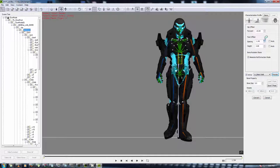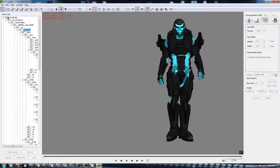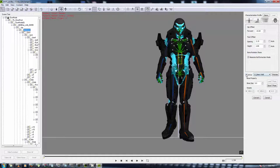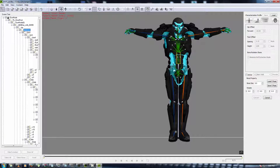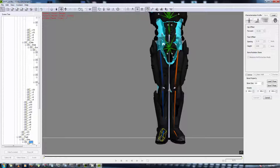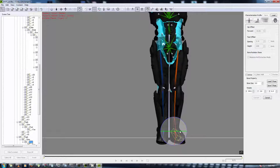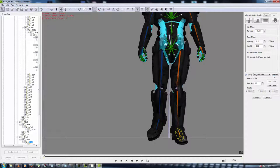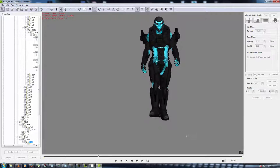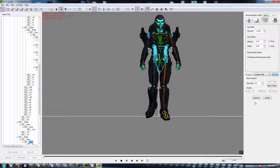Let me see — maybe turn his feet inward some. Unhook that and turn the feet in a little bit. I probably just screwed the whole character up but let's see if that works. Yeah, I think that's cool. Now we're ready to convert him.